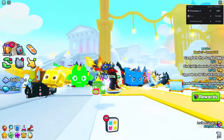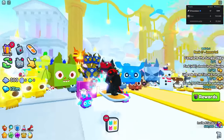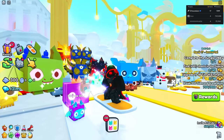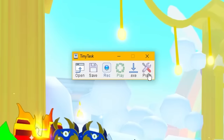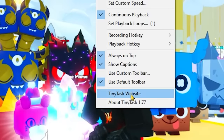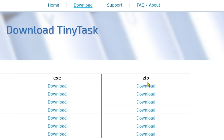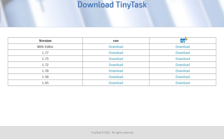This auto farm does require a macro and a PC, so if you're on mobile, I'm sorry - this won't work for you. I like to use TinyTask. If you go to TinyTask.net, this thing has been around for a long time. Make sure you get it from the official source. I like the zip version because it's portable - you can just extract it onto your desktop and run it without needing to install it on your computer.